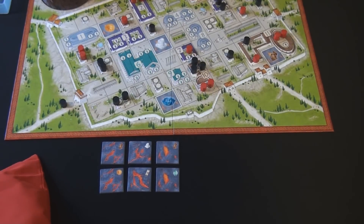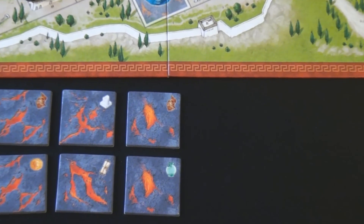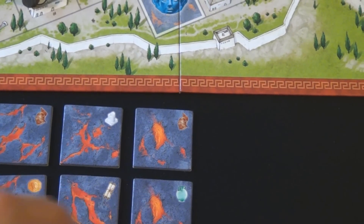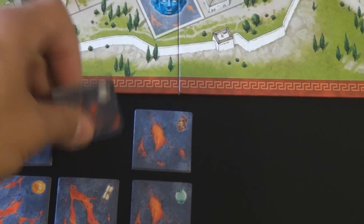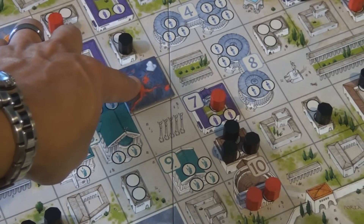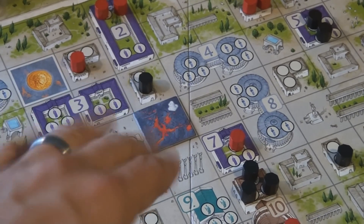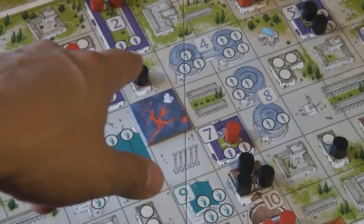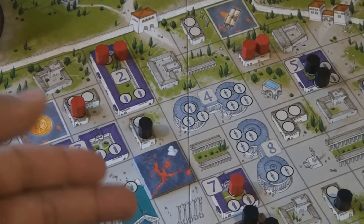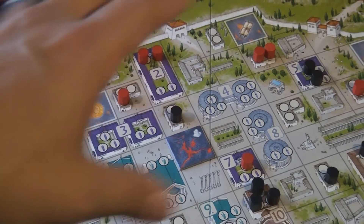There are six different types of lava tiles, each with an icon in the upper right corner representing a specific space on the map. When a tile is drawn — say the pillar icon — it is simply placed on the matching location on the board. Each subsequent tile must be placed orthogonally adjacent to one already placed, not diagonally. The strategic goal is to lay lava on top of opponents' tokens and block off gates that are near your opponent's people, forcing them to travel further to escape.